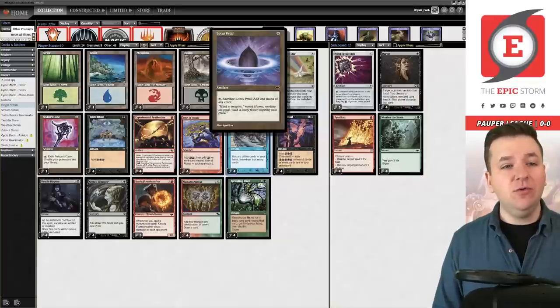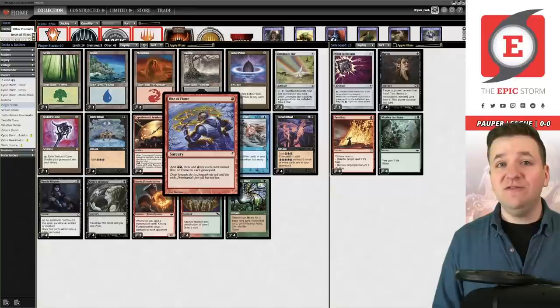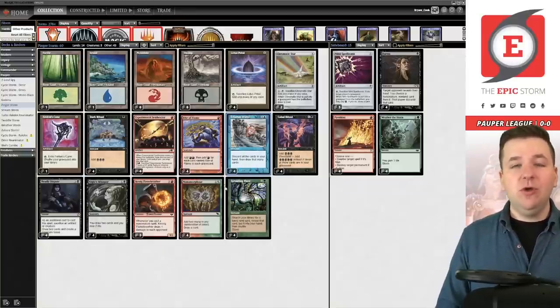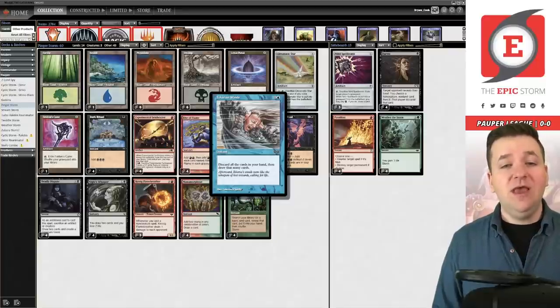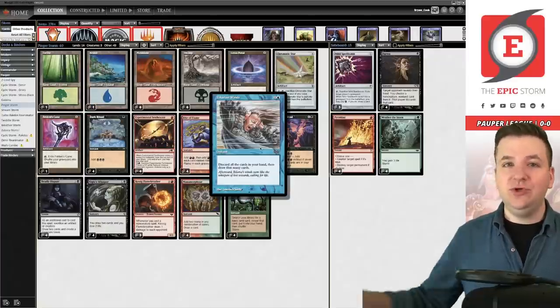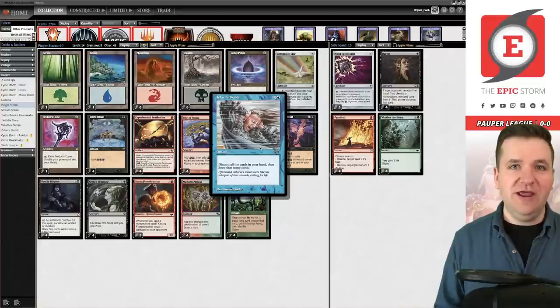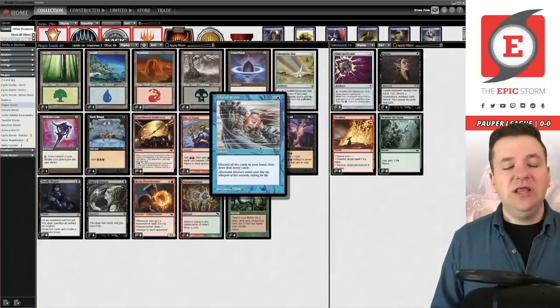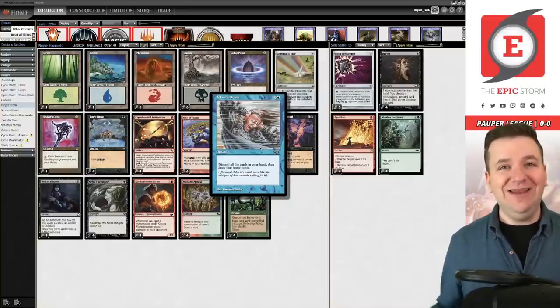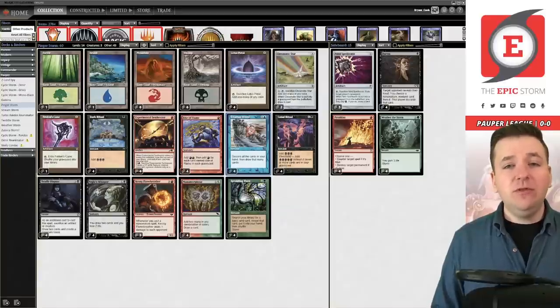The idea is that we're playing a bunch of broken cards in our deck — Lotus Petal, Dark Ritual, Rite of Flame, cards banned in Modern, Cabal Ritual, Manamorphose — creating a storm count using those. Then we cast Talarian Winds, hold priority, cast Sprouting Vines, search our deck for all the basic lands, discard them to Talarian Winds, and draw somewhere between 8 and 12 cards on average. It's sort of a build-your-own Galvanic Relay, except it's illegal in Pauper, and you get those cards right now.